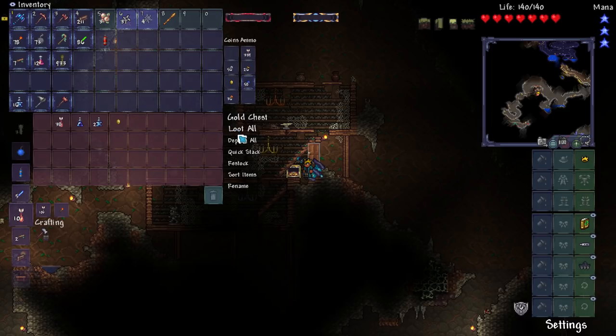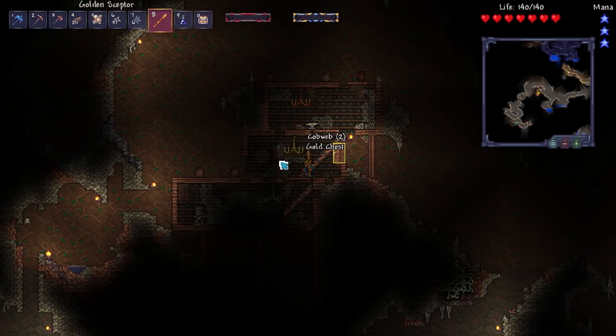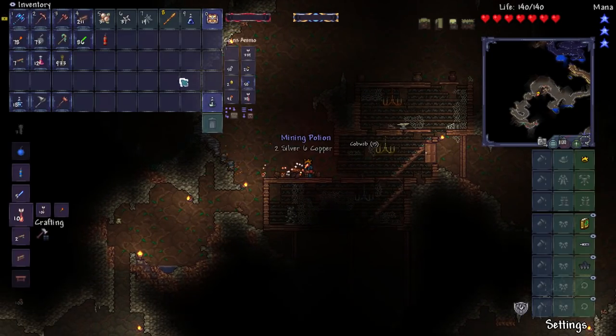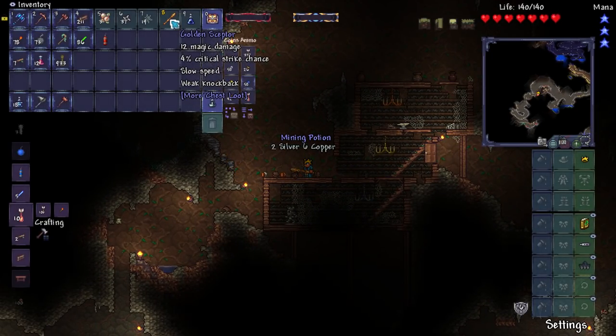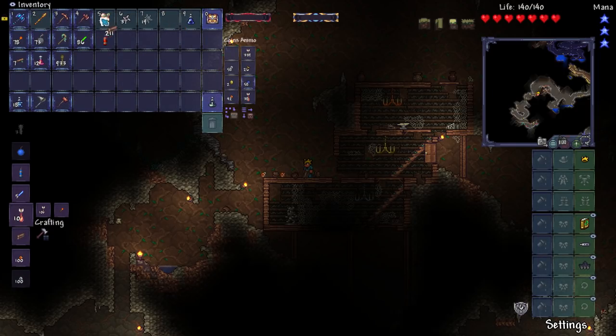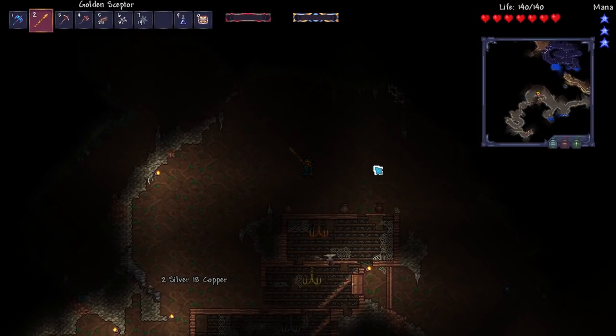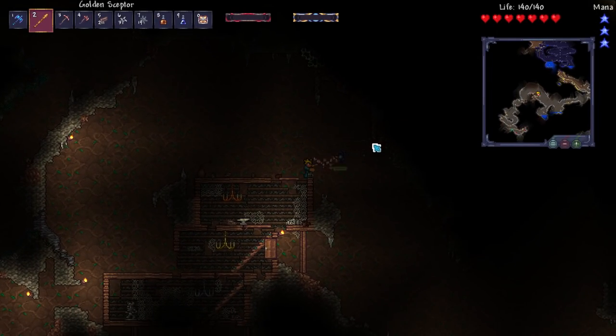There's more chest loot. I completely forgot what the More Chest Loot mod does - I thought it just gave you more items inside chests, like instead of giving you four potions it might give you six, just to flesh things out a little bit. But no, it just seems to give you more and more items. The golden scepter is a magic weapon, it does 12 magic damage. That's actually not bad at all. For a Calamity series starting out with non-Calamity weapons, I'm doing alright.